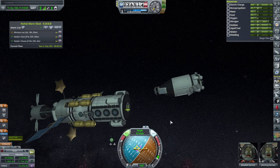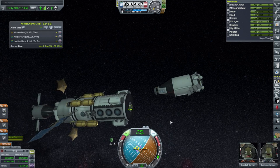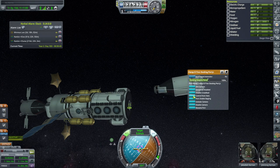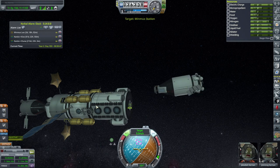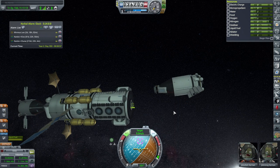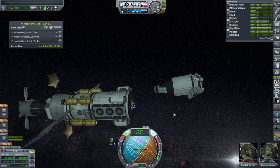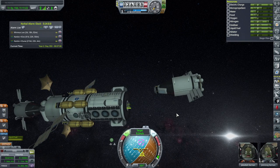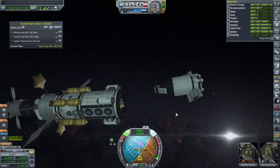Having some issues with the target indicator — it was showing I was pointing directly at the target when I wasn't. Setting control from here, targeting Minmus Station properly. Now it shows correctly. I don't know what the heck it was targeting before. Can't trust these things lately.